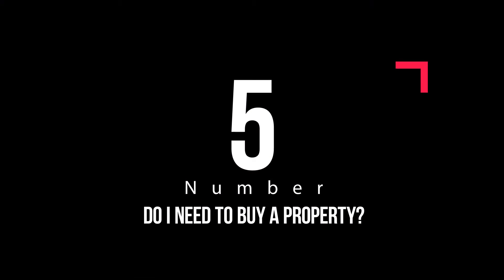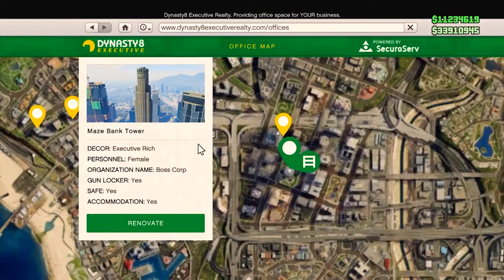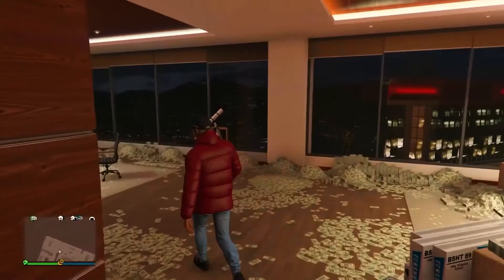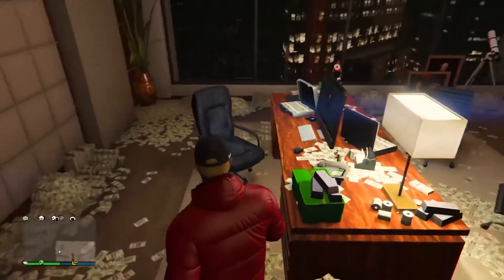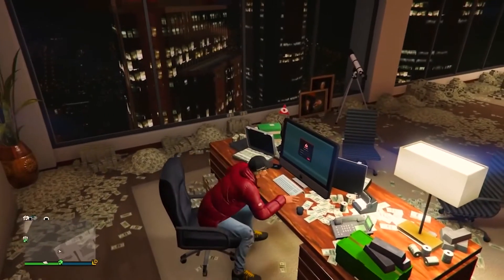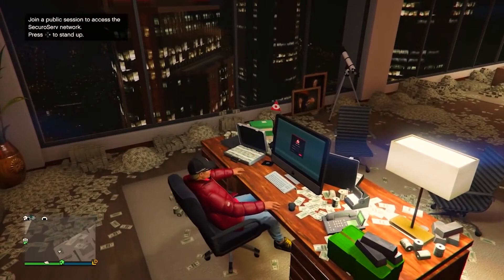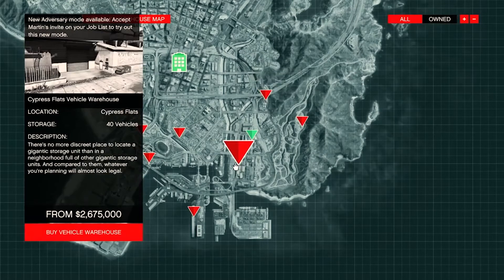Number 5: Do I need to buy property? There are different types of properties available for purchase, which open up various benefits. Garages allow you to store vehicles for personal use, so it's worth picking one up as soon as you can afford it. To see what's available, open the internet on your phone, then choose the Money and Services tab and visit Dynasty 8 Real Estate. When you have a bit more money available, you should invest in a high-end apartment, as these not only provide a base of operations and somewhere to change your clothing, but also have attached garages for more vehicle storage and a planning room where you can prepare heists.